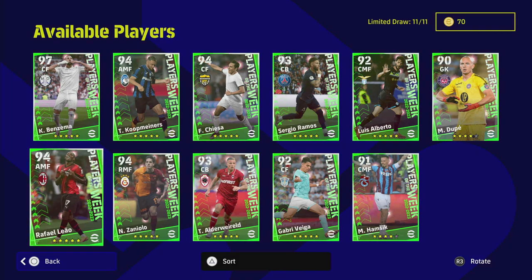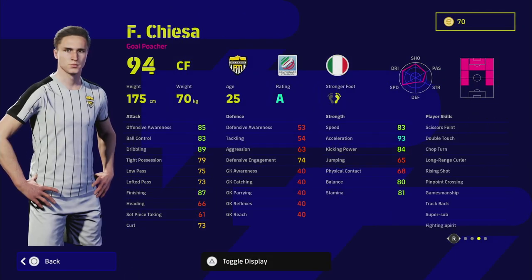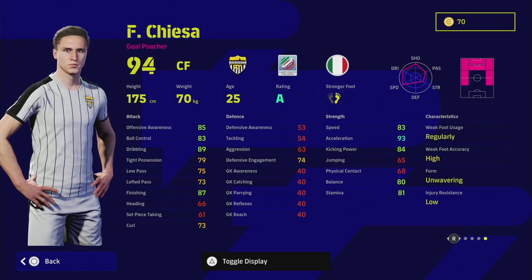Kiasa still retains Super Sub and Track Back player skills. He's got Double Touch and a load of really good player skills, plus Unwavering Form. He is a fantastic player when injury-free — brilliant acceleration, brilliant dribbling, brilliant balance and finishing for a center forward. This is a very unique and interesting card that you should definitely check out. These Player of the Week cards should really be the best versions of themselves, or else they shouldn't get a POTW.